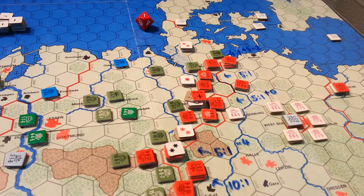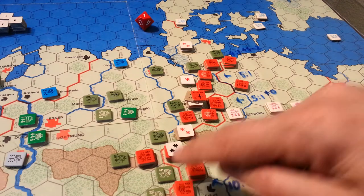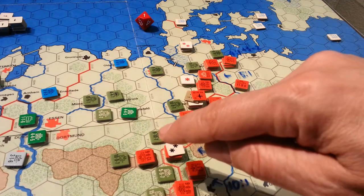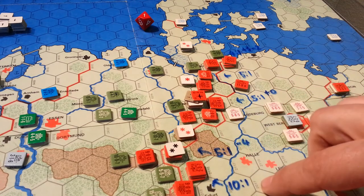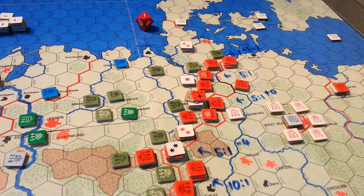So overall, the handful of attacks going on here — other than this 10-to-1 and I'm not sure why I didn't provide air support there — everything else is basically 5-to-1, except this one which is 1-to-1. So that's a pretty interesting exercise in itself, just how the air and anti-air and the odds all factor in.